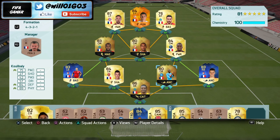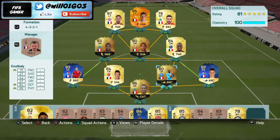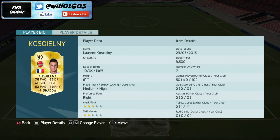At center back I've gone with Koscielny's normal card and inform Koulibaly. Koulibaly's stats are amazing — 75 pace so he's very quick, 84 defending, 89 physical, so he's an absolute rock at the back, and he's six foot five so he's going to win everything in the air. Koscielny is six foot one, very quick as well, 85 defending — still a very good player, two really good center backs.